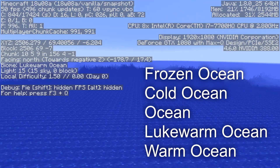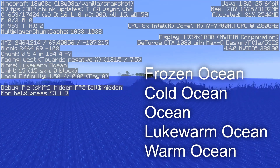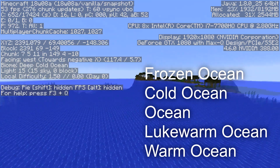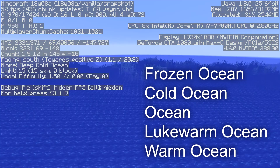World generation should stay the same, so old chunks will still have the ocean that they used to have. New chunks will have different versions of the ocean however. For now the different biomes are identical, but there will be something interesting coming here soon enough.